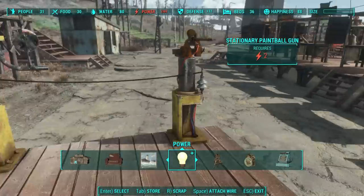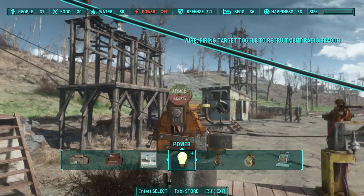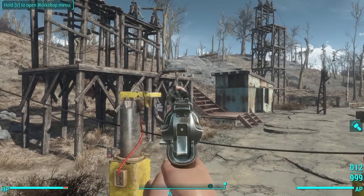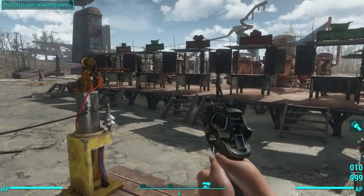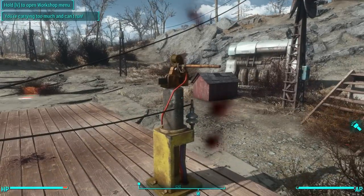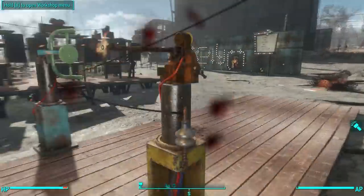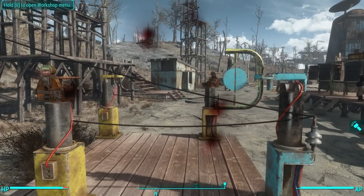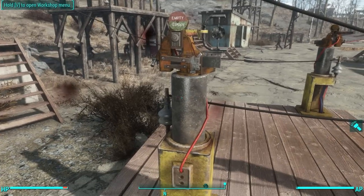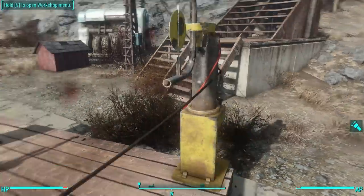I'm going to go ahead and repair them. Once repaired, you see this little icon on the back — it goes to armed, meaning it's ready to go. Then you can just pull out your gun and trigger it again. The paintball hits the target, which triggers this one, and then that gun hits that target. The guns and paintball guns do actually hurt you, but not a whole lot, so you don't need to worry about dying. Now that it's done, it switches to empty, and you're going to have to repair them to get them working again.